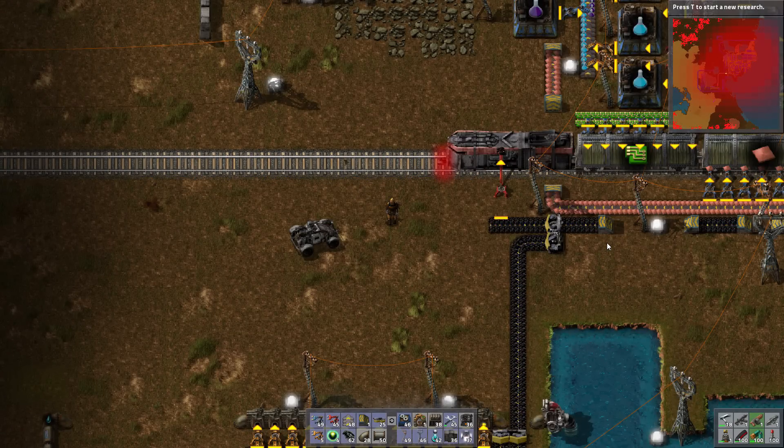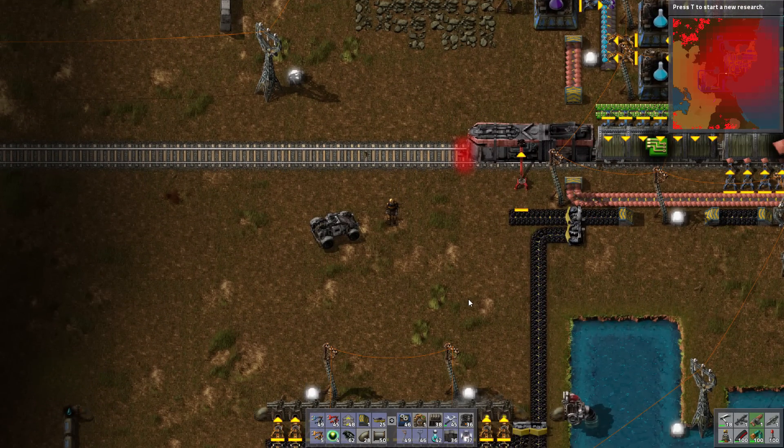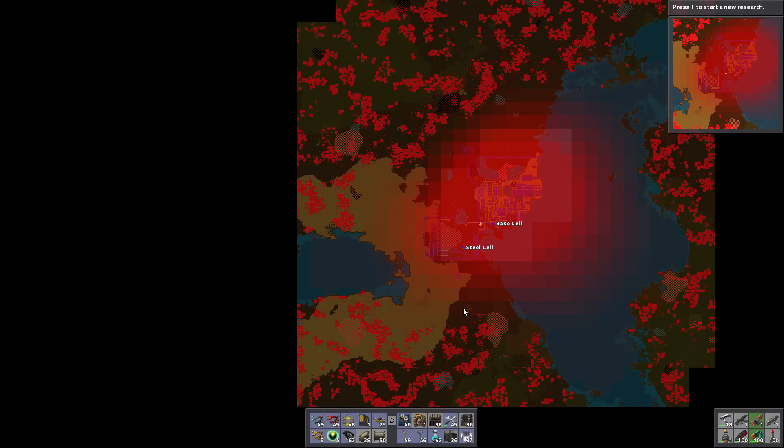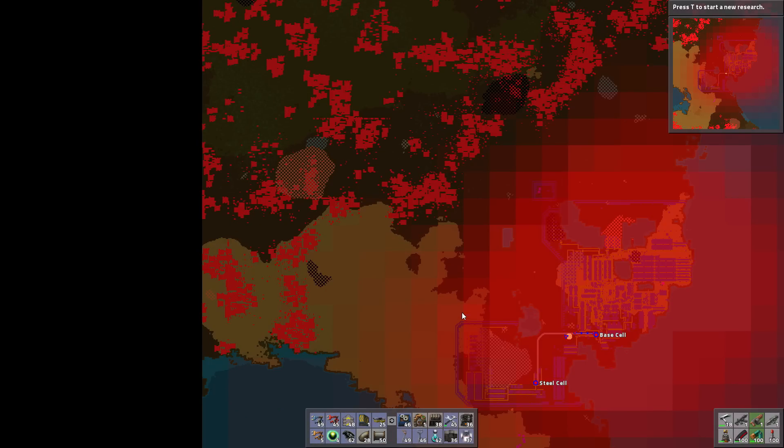Welcome back, guys, to Factorio Meiosis, episode number three. Today we're going to fight a lot of aliens — we've got to kill a lot of aliens, or bacteria as I might refer to them, because we need space. We need space to make new bases and to connect things up with trains.